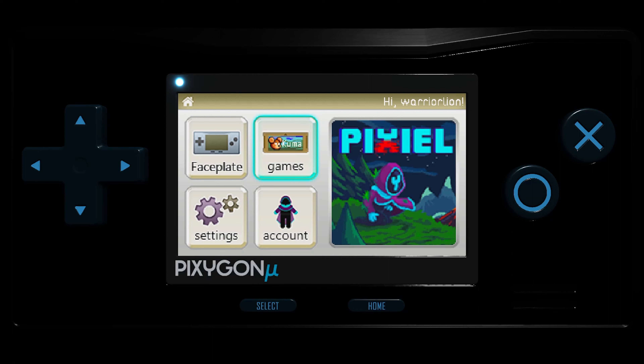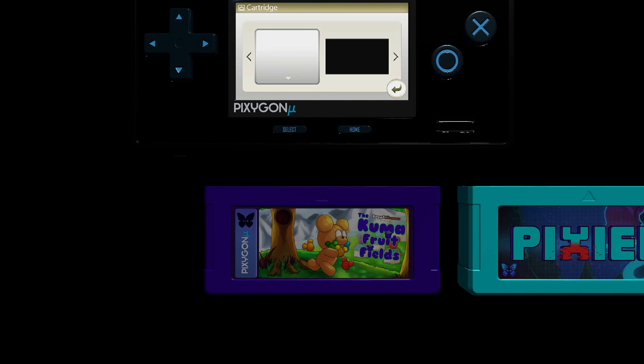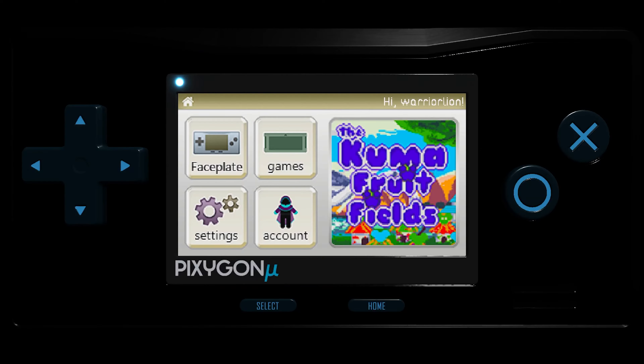When you first come to this, you're going to have to go ahead and create an account, which I've already done. Then to switch games, you go to the games menu and hit the spacebar, and it's going to take you to the different cartridges that you have. If you have just one, you only see one here, or it'll show you the second one with a lock screen over it so you can't switch. But thankfully I have both, so we'll go ahead and switch to cartridges. Now you can see that Kuma Fruit Fields is now the game that's loaded.